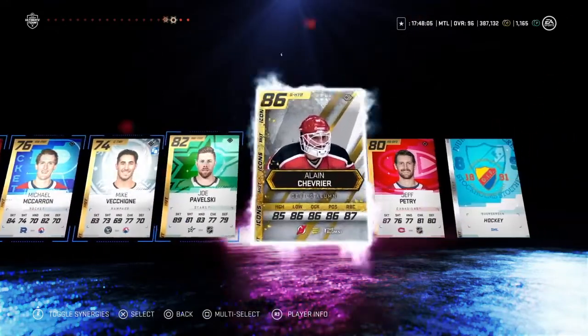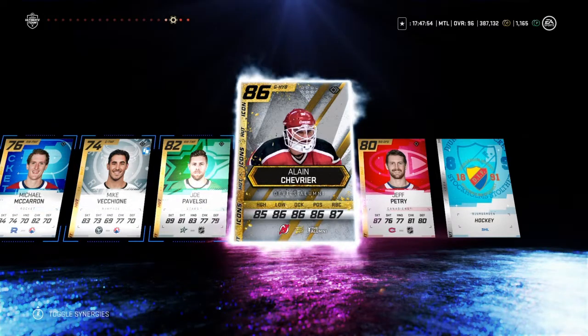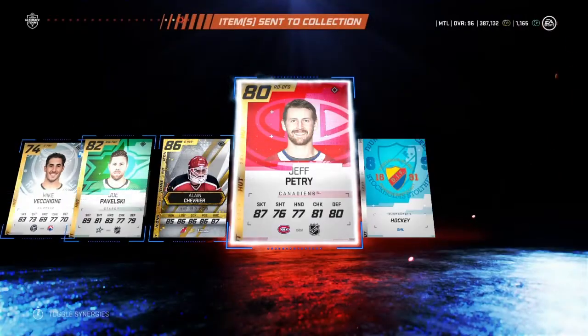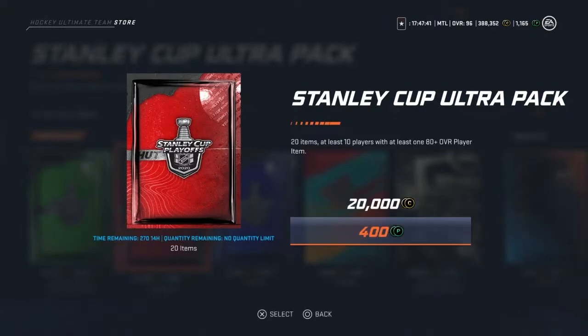Oh let's go — we got a little icon and it's purple! See, that's the color Tatar should have been — purple. He's 5'8" so I definitely won't use him because I already have two good goaltenders.